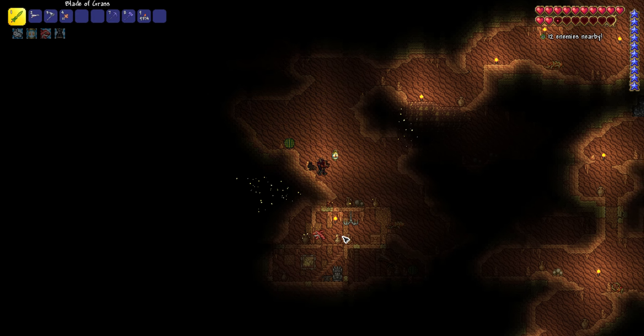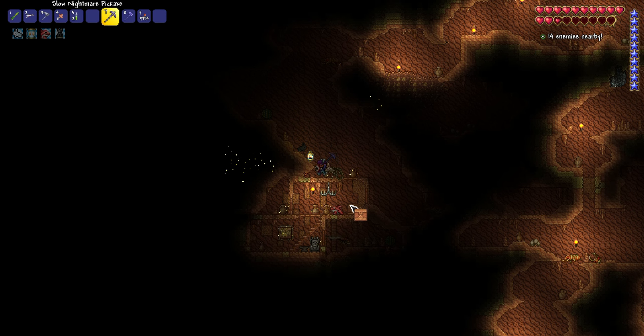Oh, we've got our first house here already — Ancient Chisel, Angel Statue, and Recall Potions. Very cool.